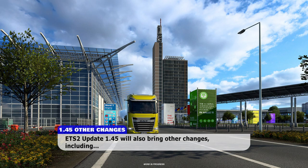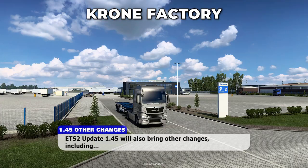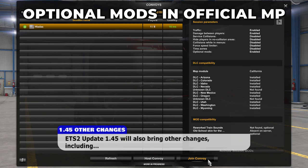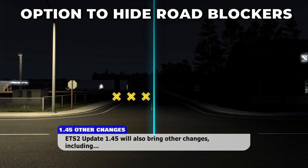ETS 2 Update 1.45 will also bring other changes including a Hanover rework, new Chrono trailers in Chrono Factory, optional mods in official multiplayer, automatic wipers, and an option to hide roadblockers.